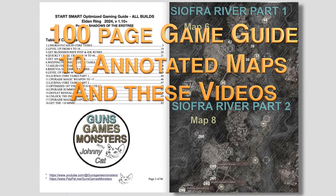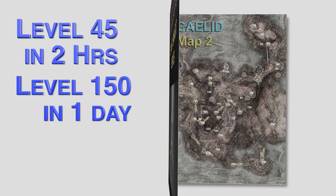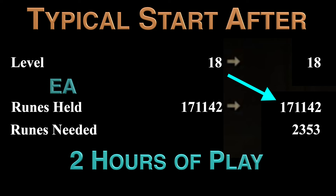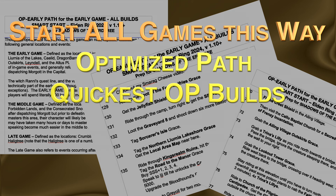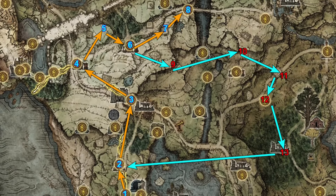By following this series, which is composed of a 90-page game guide, a dozen annotated maps, this highlights video, and other videos on this channel, you'll be able to easily and quickly prepare overpowered characters of any type and reach level 45 within 2 hours of starting and level 150 within 1 day of play. I use this guide to start all my Elden Ring characters now because it follows an optimized path through the early game, giving me the quickest way to build any new character.